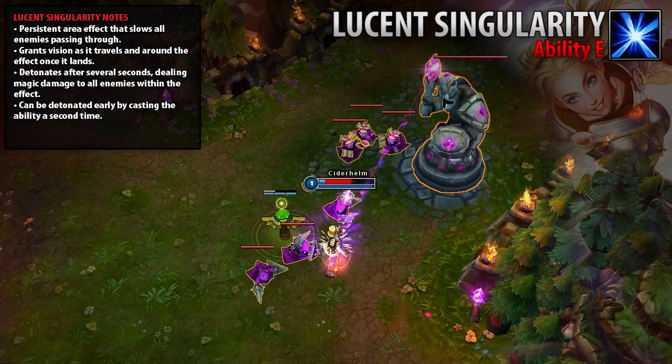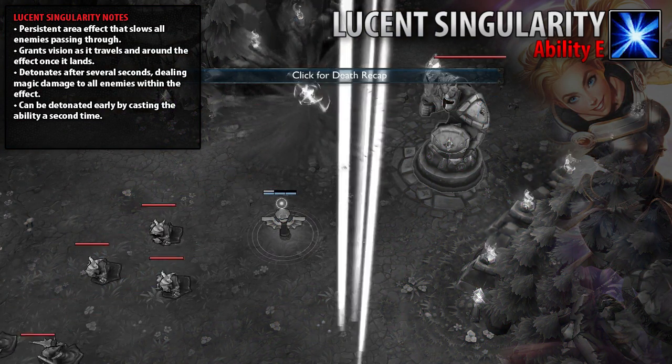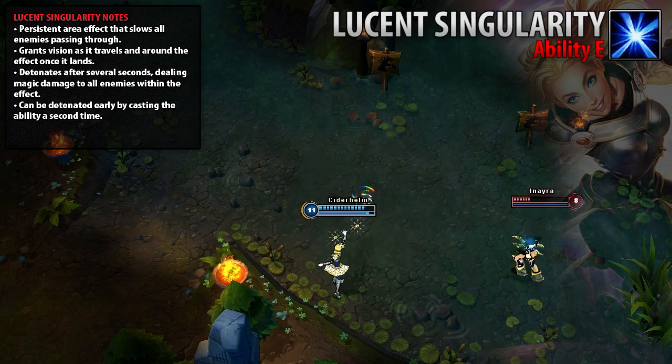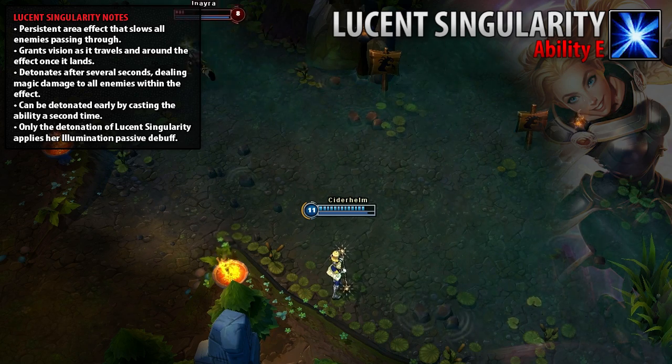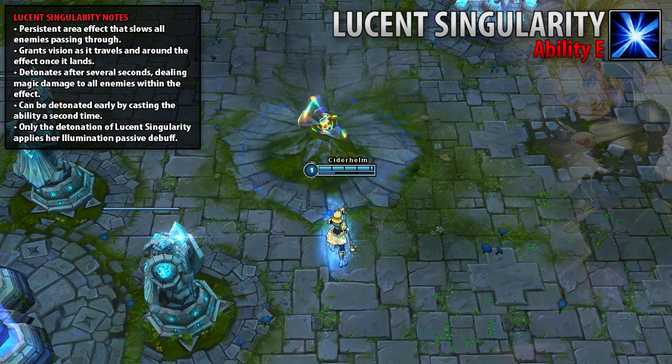However, if Lux dies after she casts Lucent Singularity but before it lands, the singularity will last the full duration before detonating. Note that only the detonation of Lucent Singularity will apply her Illumination passive debuff. The cooldown for Lucent Singularity begins when the initial spell is cast, not when the pool is detonated.